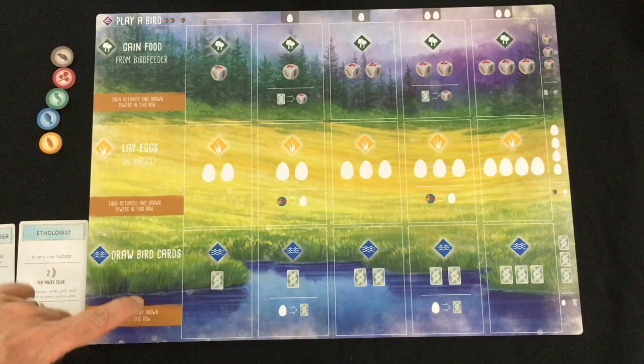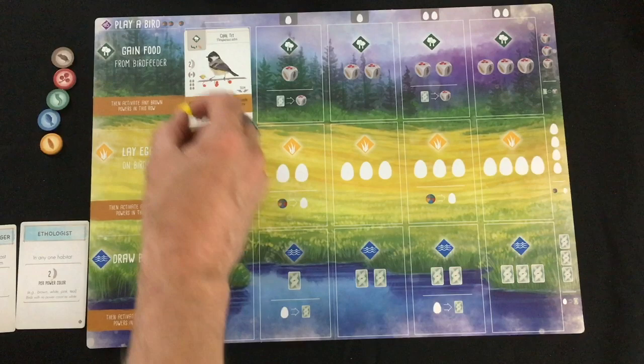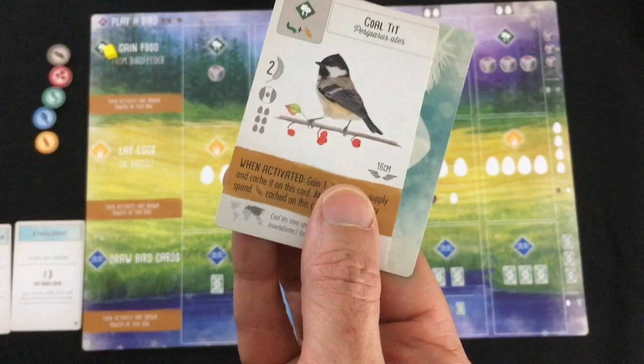All three main action spaces — except playing a bird — indicate that you resolve brown powers from right to left. The way to remind yourself is to place your cube on the first open space, get your food, then go card by card resolving any brown powers you choose. For example, one bird would let you gain grain from the supply onto it, and any food placed on birds through powers is worth one victory point at end of game. You also have birds that eat other birds from the deck or your hand — those cached birds are also worth one point.